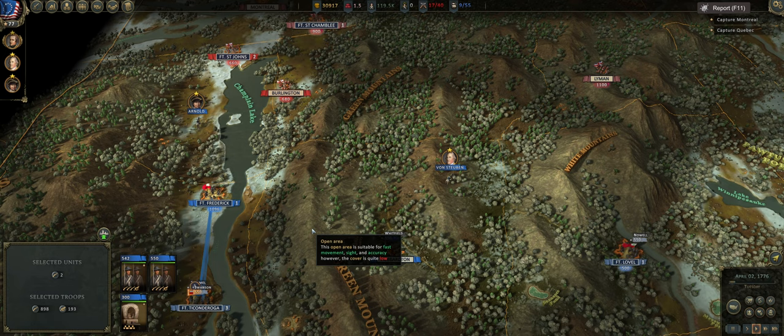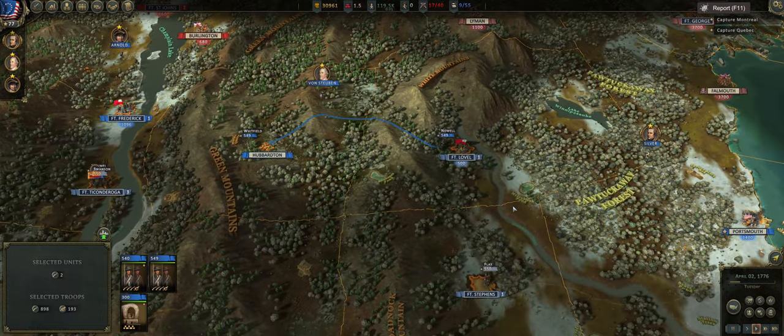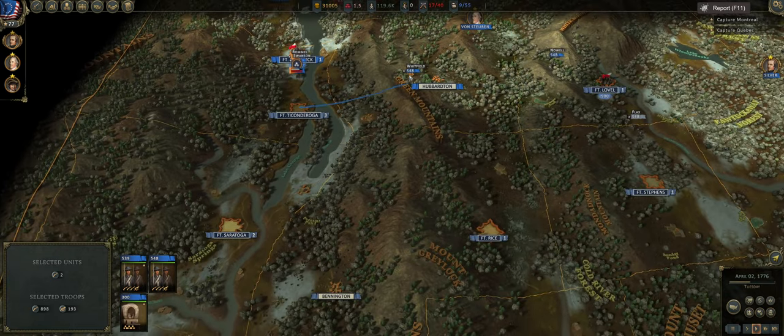Hey guys, Quicksilver Gaming here, bringing you another episode of Ultimate General American Revolution. This is episode 12 of our Let's Play. If you missed the beginning, episode 1, I'll put a link in the top right-hand corner. Highly recommend it — I go over a lot of the beginning of the campaign and it should really help you if you're a little bit stuck in that regard.